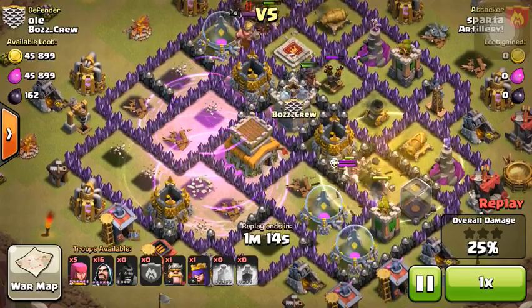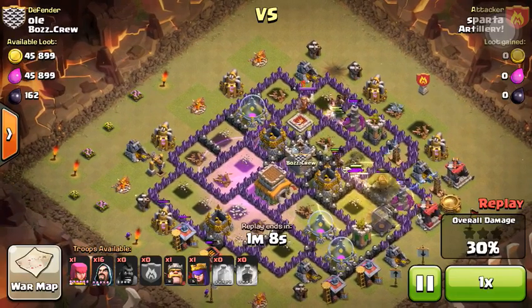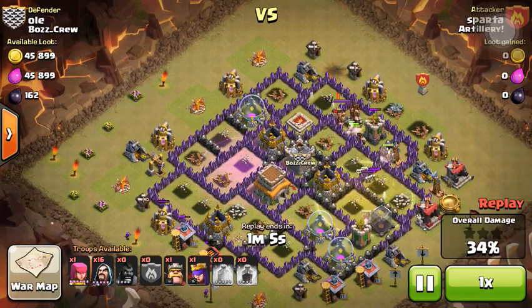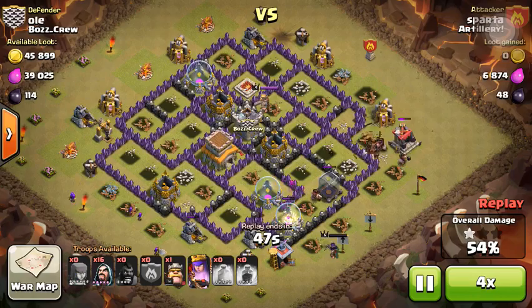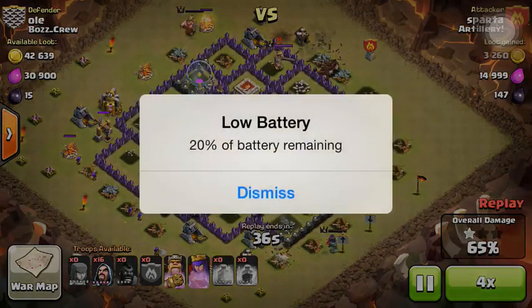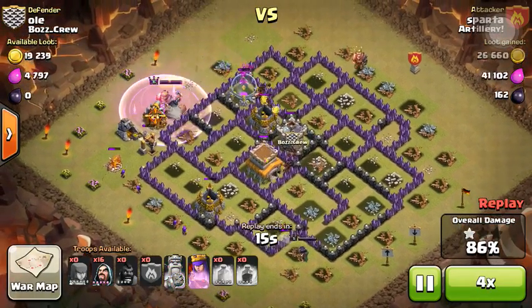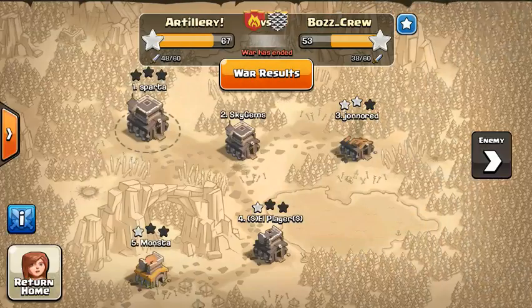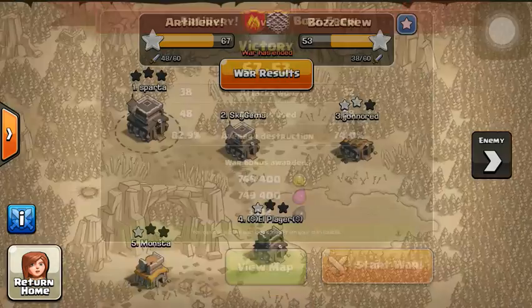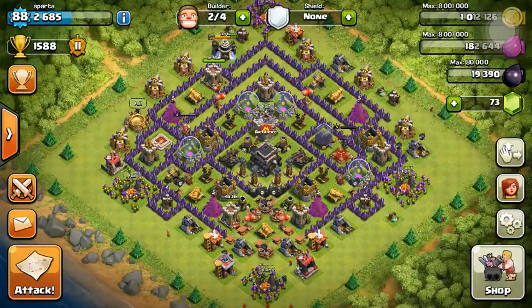I healed over here since they were getting hit by the skeleton traps — pretty decent rate. They had three defenses left so I fast forwarded, threw in my barb king and archer queen to eat up the rest. Raged them up and we got the 100%. I got four stars total for my clan, and also took out their number one at 52%.